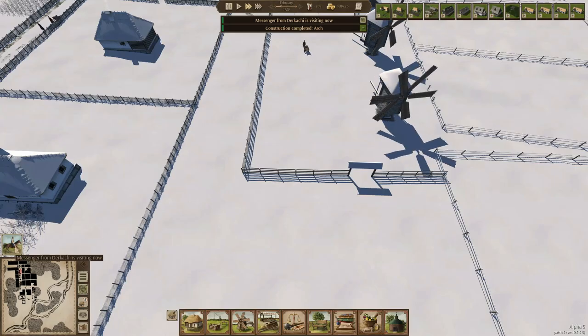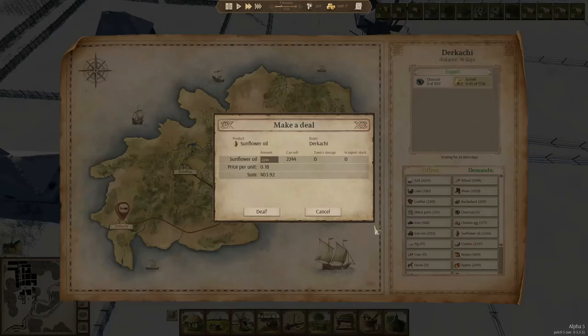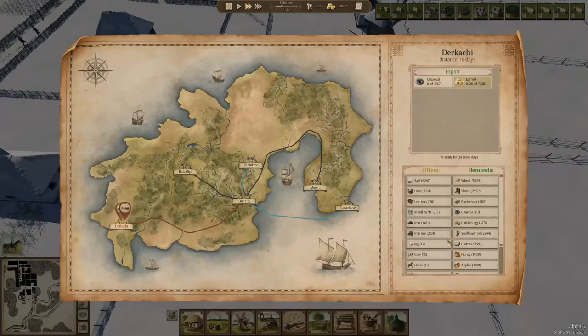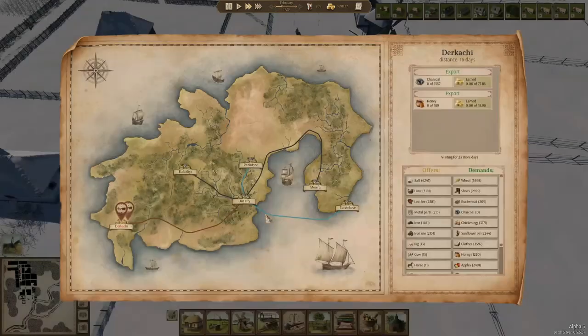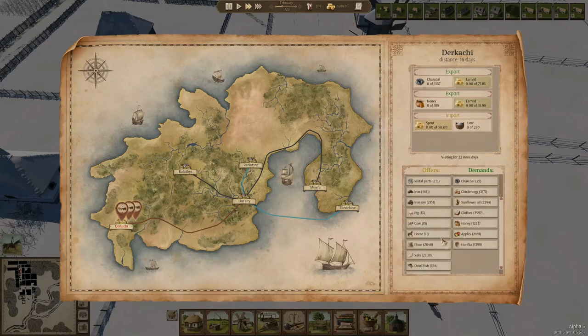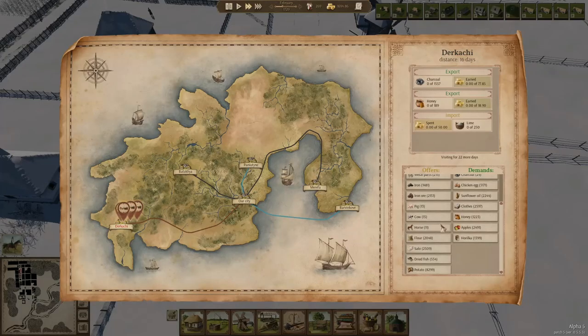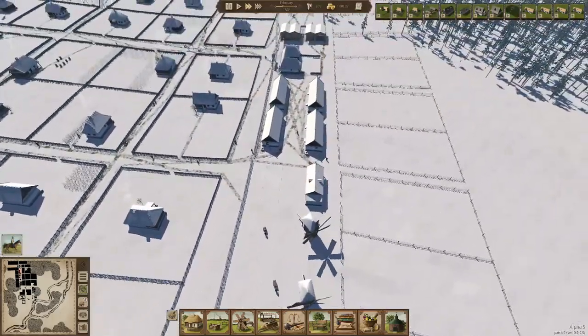We've got a messenger from that city — they want to buy stuff. You can buy some charcoal, sunflower oil, clothing — no, no. Honey — oh, 189 honey, well I hope you're happy with that. We don't need iron right now. We can use a bit of lime right now so let's buy a little bit of lime. Apples for sale, yeah — this is all good. This farm area is now done.